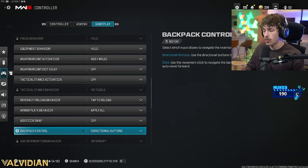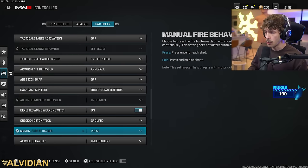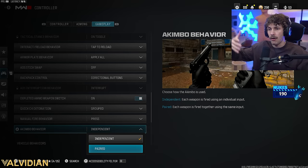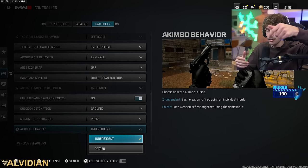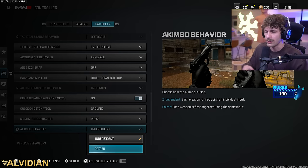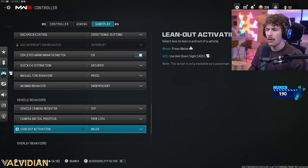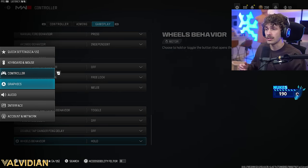Backpack control: directional buttons. Depleted ammo weapon switch: on. Quick C4 detonation: grouped. For press independent — if it's on paired, pulling the right trigger fires both akimbo weapons simultaneously; on independent, each trigger fires separately. Vehicle behaviors: off-camera initial position, free look, lean out activation melee, toggle off. That wraps up the controller settings.